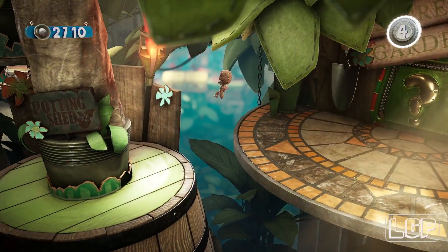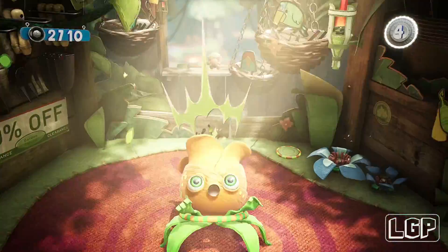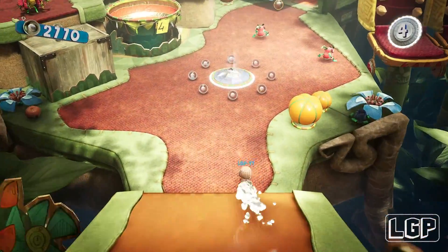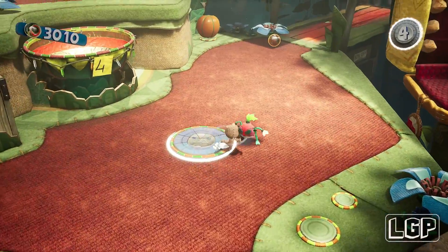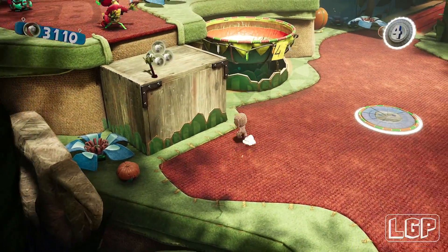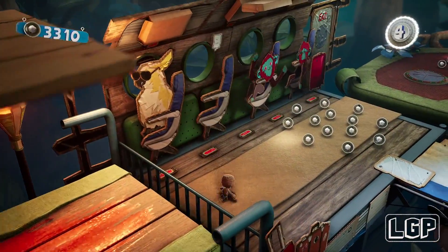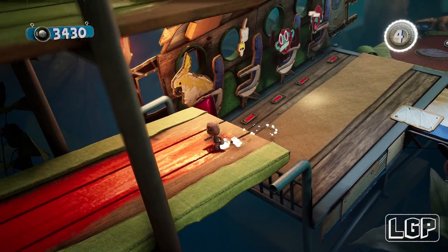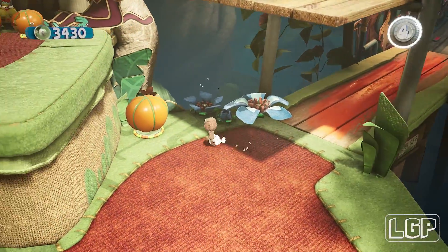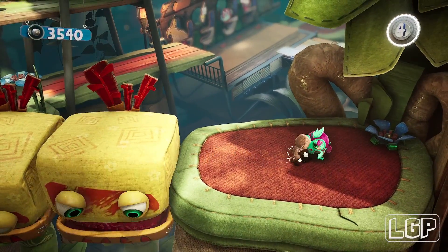Now it's time to get out of this question mark area, jump into the flower, and get shot off to the next area. Further down there's going to be like a slide, so just slide down and make sure you collect as many orbs as possible. Down here the flower pot shows a number four, so it's going to be another four baby monkeys scattered around. Do not jump into a further area below because you won't be able to come back — many times you won't be able to get back to the previous area and will need to restart the level.